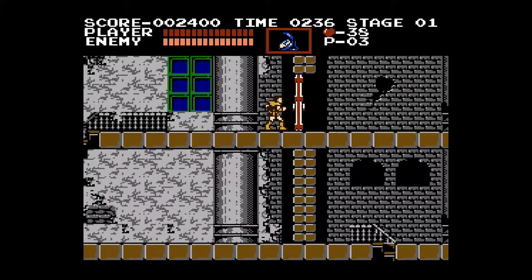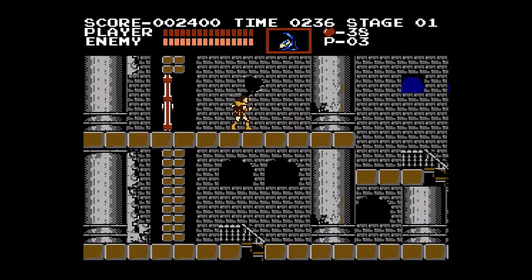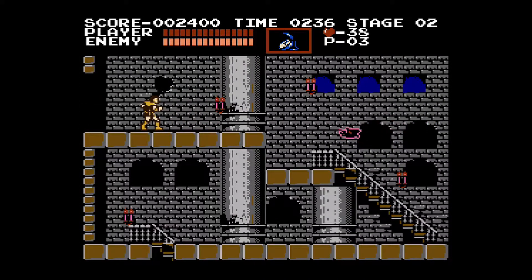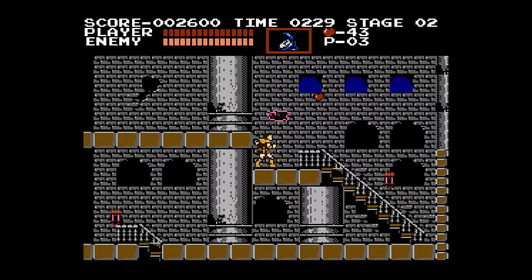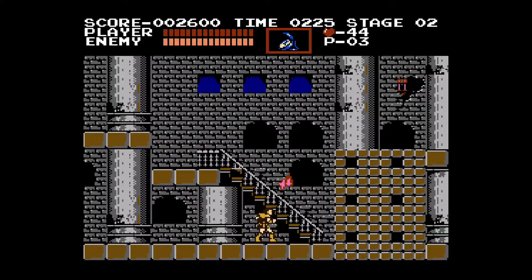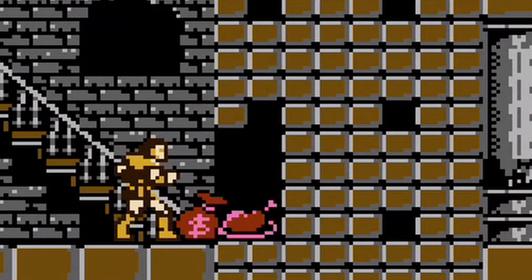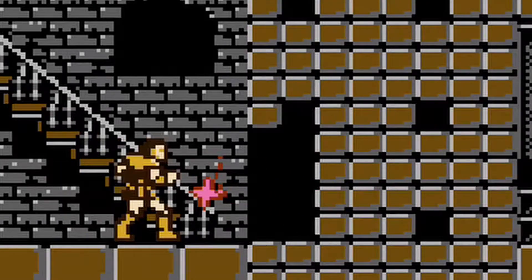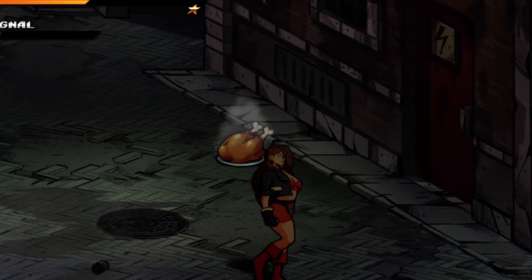I wanted to take a moment to explain some things for people who haven't played a Castlevania. In most games, hearts give you health back, but in this one they work like ammo for special items. You find them by whipping candles, and the candles are everywhere. The only way to get back health is by whipping certain walls and finding a pork chop. Why is the pork chop in the wall? Who knows? That's as bad as eating food off the ground in beat em up games.